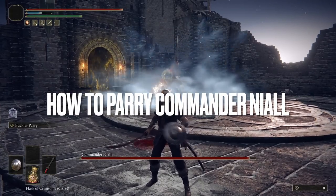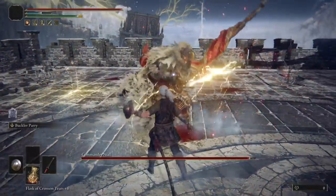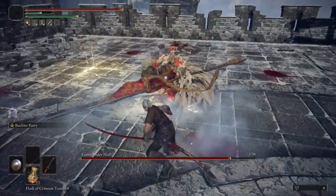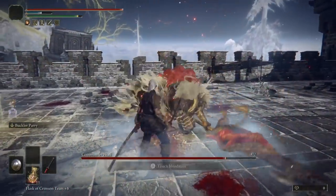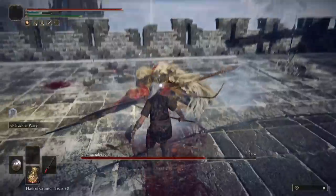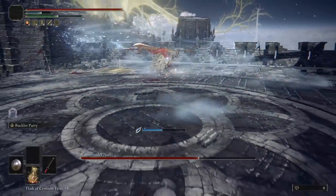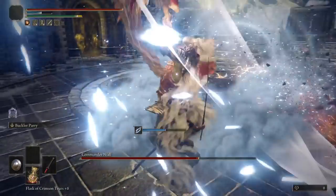Hey guys, Thingfishy here and welcome to episode 9 of my Elden Ring boss parry guide. Today we're fighting Commander Niall. This fight can be an absolute nightmare. In fact, the first video I ever uploaded to this YouTube channel was just a PS5 upload of my first win against him with summons on my first playthrough, with a parry strategy written in the description.